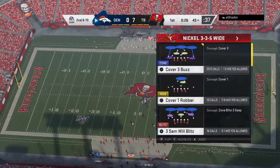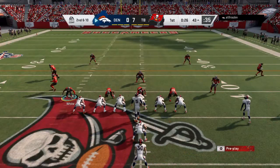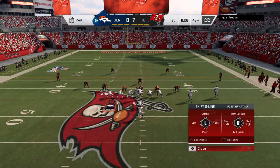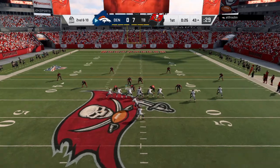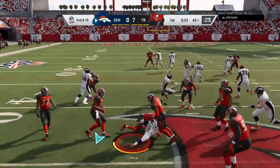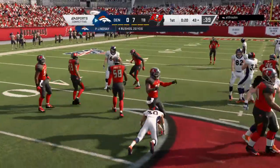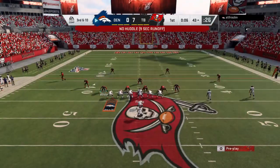That one sailed on him. You've got to make sure you give your receiver a chance to come down inbounds because they are very gifted. They'll make the circus catches, but if they make them out of bounds, that does you no good. On second down, a run with Lindsey, and he stopped immediately there. Back-to-back stops, make it third and 10.